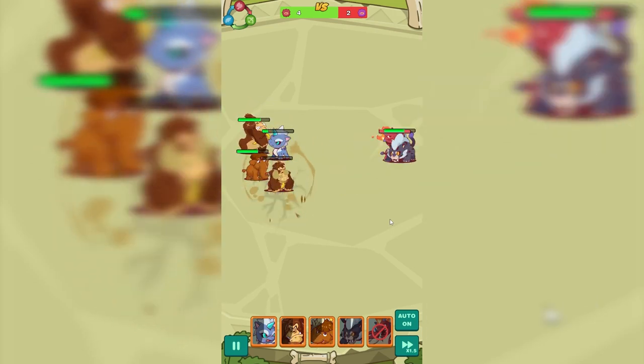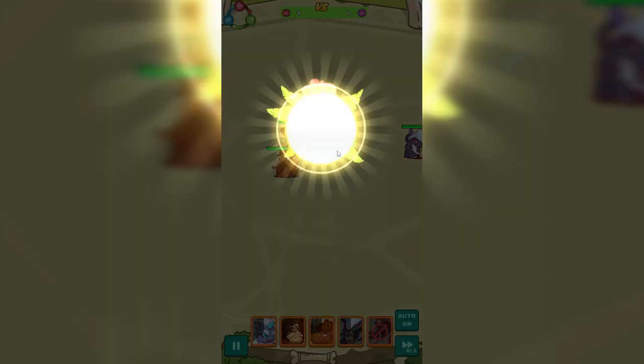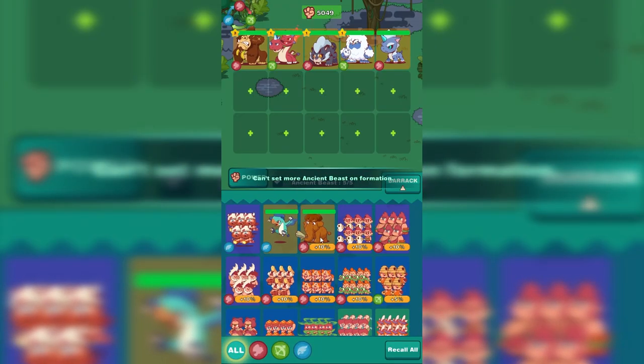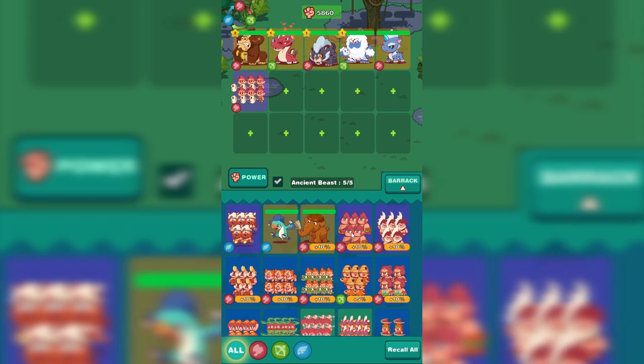We have four, they have two. They just have the two-headed dragon. Easy. Let's test our luck against the lava dragon. What do we have here in the barracks? All of these units have a boost, so let's add them.